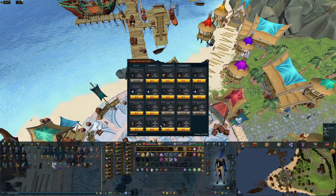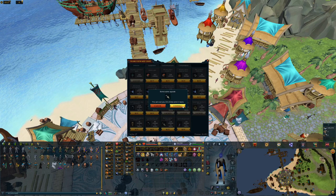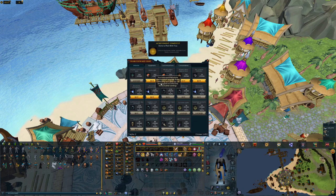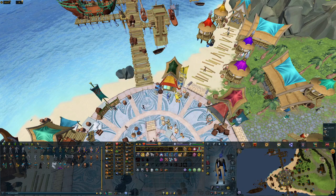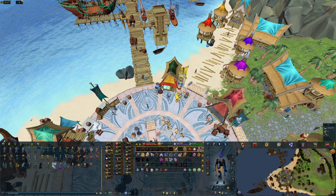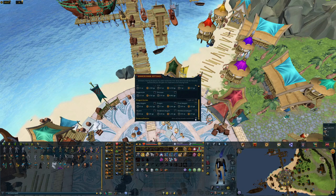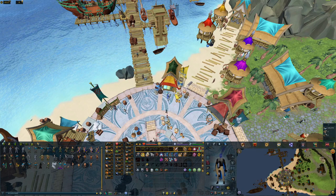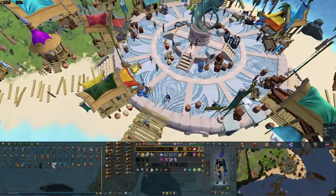So we're going to be purchasing the Bonecrusher upgrade right here. I'm going to hit buy, confirm the purchase — and there we go, you purchased the Bonecrusher upgrade. Bone collecting auto-pickup can now be toggled on and off in the Bonecrusher settings, which is very exciting. I can go down here to the Bonecrusher settings and there it is — auto pickup selected bones. So now I can pick up bones while I'm slaying and doing PVM, and it'll save me time so I don't have to run over to the bones.